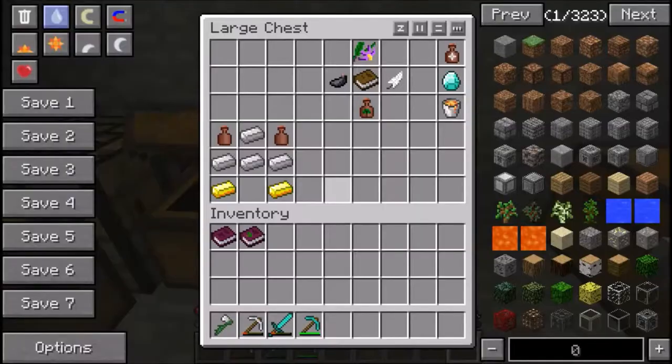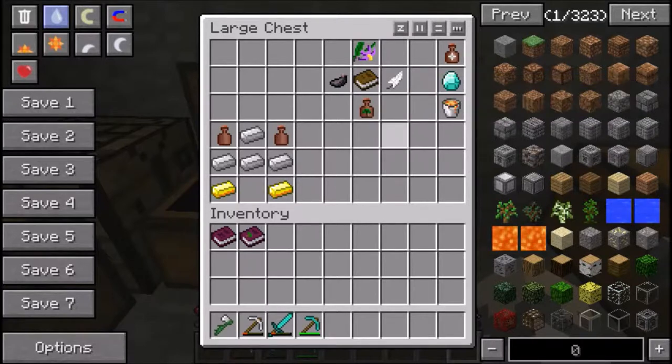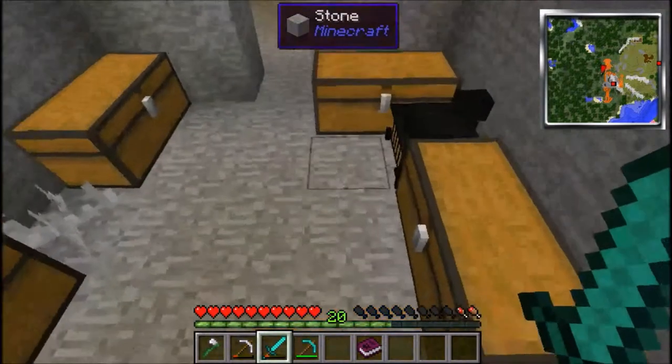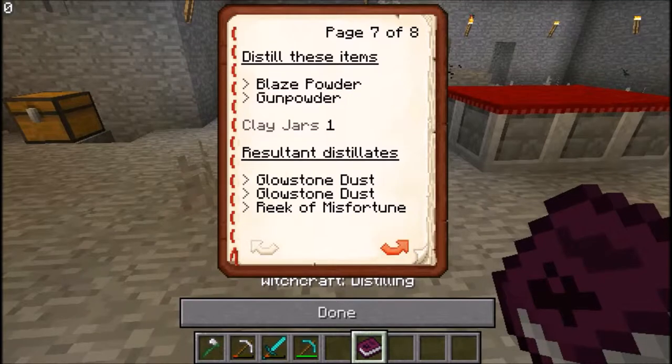So what this episode is going to be about is the distillery. First, make your Book of Distillation. You need a belladonna flower, breath of goddess — which is birchwood saplings cooked in the oven — an ink sac, a feather, and a book. Belladonna flower at the top, breath of the goddess at the bottom, ink sac to the left, feather to the right, book in the middle — that makes your Witchery Distillation Book.